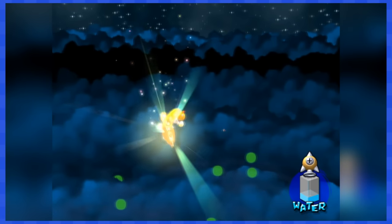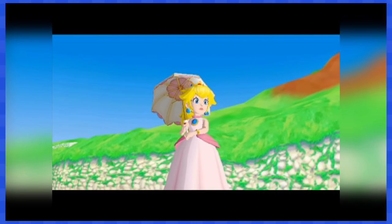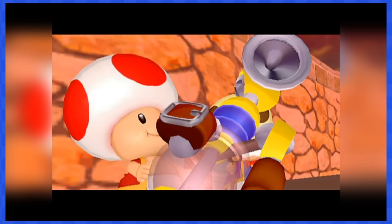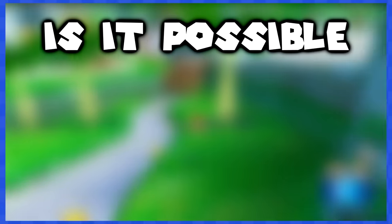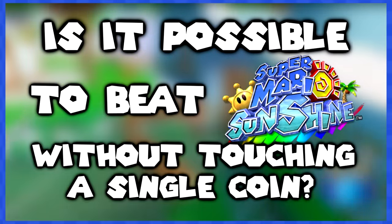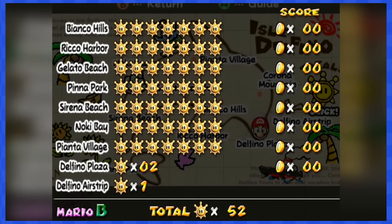Bowser is defeated, Delfino Isle is saved, and so is Princess Peach! Toads repaired Flood, so don't worry. Is it possible to beat Super Mario Sunshine without touching a single coin? Yes, yes it is! We even managed to beat it without touching a single blue coin, so that's pretty cool.